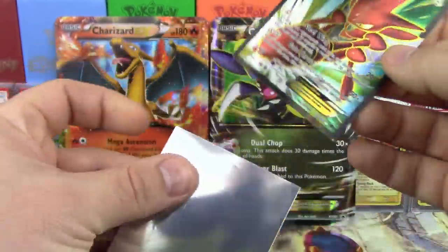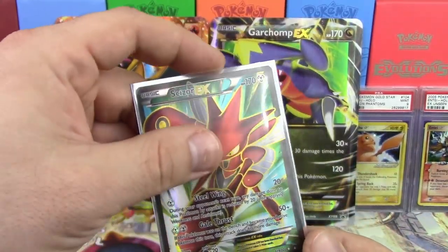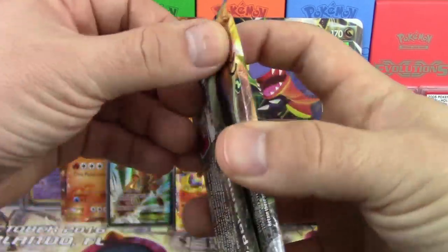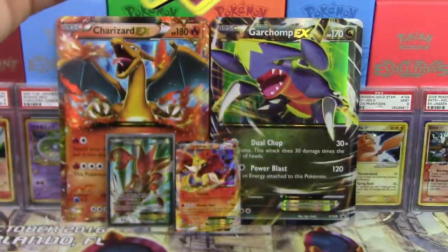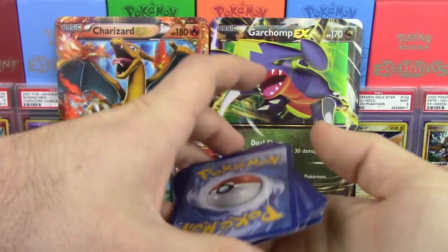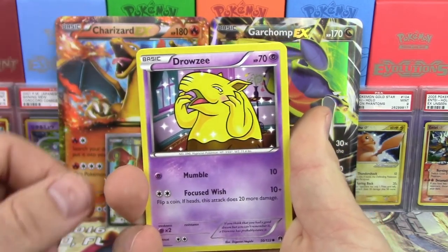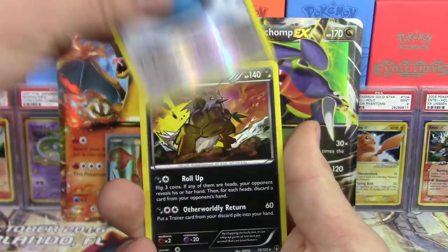First pack: we got a Rattata, Scraggy, Pancham, Cricketot, Petilil, Durant, Pokemon Catcher, Heatmor, Cloyster — and oh yes! We got ourselves a Scizor EX full art! What did I tell you guys? These boxes are incredible. Full art Scizor EX — oh my goodness. They are really making a name for themselves with these Ultimate Collection boxes. I've had at least an EX pull in every single box, and that is just fantastic.